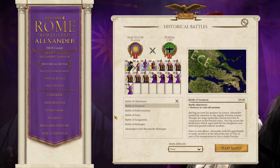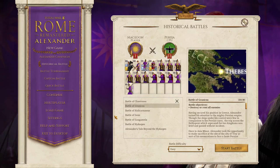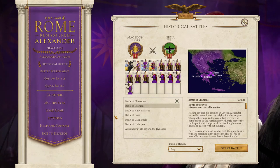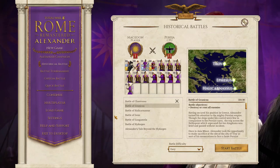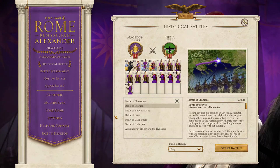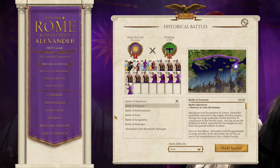Having crushed Greek resistance at Chaeronea, Philip installed himself as the head of the League of Corinth. This gave him control over all the armies of Greece, and he immediately set about his long-avowed desire to reclaim the Persian-ruled Greek cities in Asia Minor. In 337 BC, Philip sent an advanced invasion force under his most experienced general, Parmenion, across the Hellespont to establish a foothold in Asia Minor.